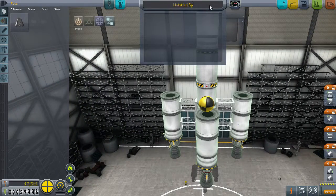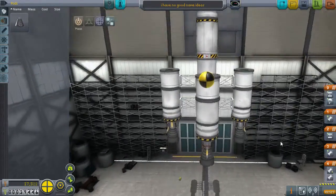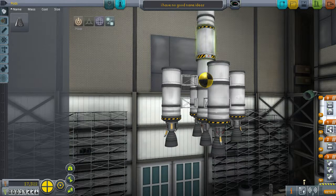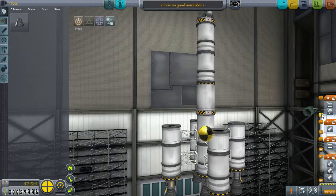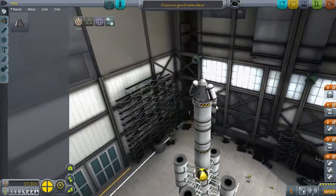And I think that's just about it. Let's name it and then we can sort out the order. I have no good name ideas. Alright. So this rocket, which is separate from these three for some reason - this should all be on the same one. Then we want it to decouple, and then this rocket, and then decouple, then parachute. That's all sorted now. Looks good.